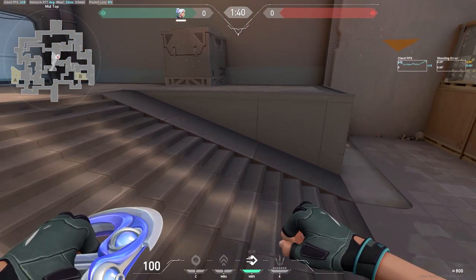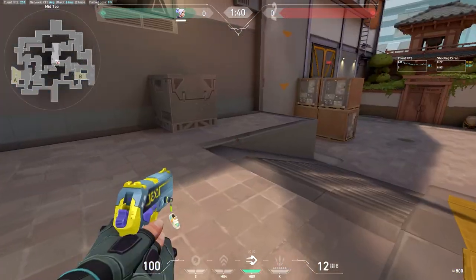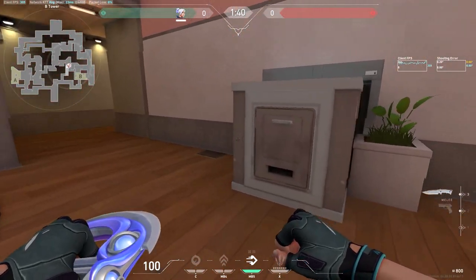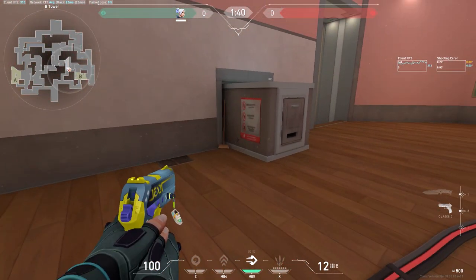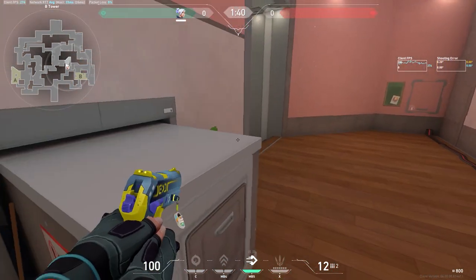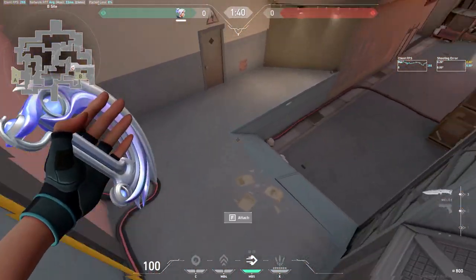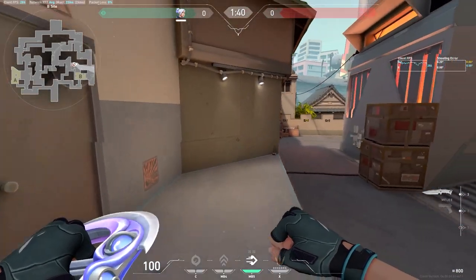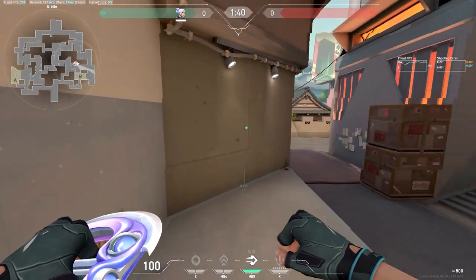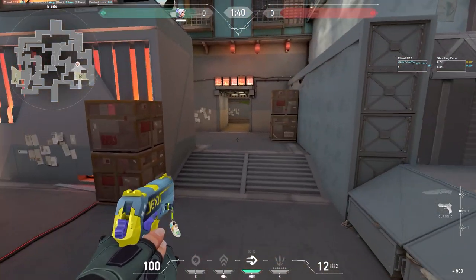I don't know exactly what they changed, but it was something along here and they changed it for the better. And then if you come over here, there was a trash can right here where you could hop on the box and then hop onto the trash can and then onto the box — so that is changed. This drop right here used to be straight on, not angled like this. So now you can peek this differently and attackers can peek you differently.